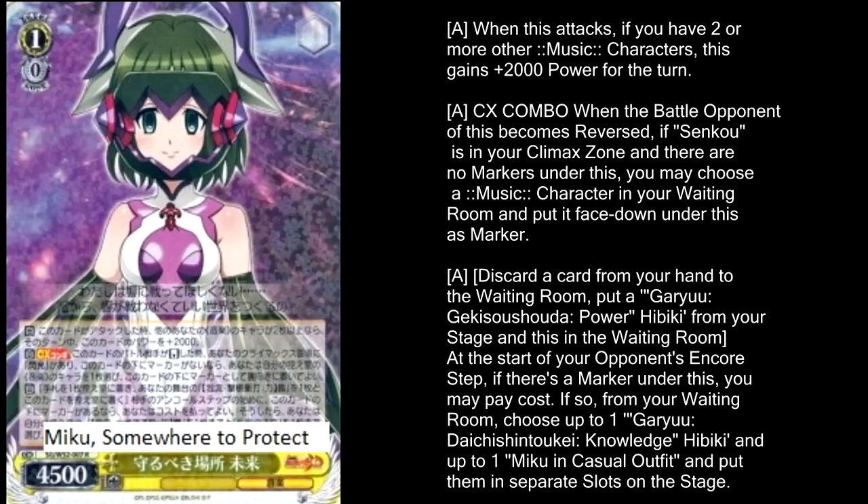Miku's Somewhere to Protect is a level 1 that works really well in Hibiki decks. It's a level 1 no-cost 4,500, and when it attacks, if you have at least two other music characters, it goes up to 6,500. If you reverse a character and you have its Climax Senko in play, you can put one of your music characters from the discard pile underneath this as a marker. Then during your opponent's Encore step, if you have Garyuu Geki So Shoura Power Hibiki and this in play — even if they're reversed, that's a very important detail — and you have the marker underneath this, you can get rid of both of those characters and change them both into their level 2s.